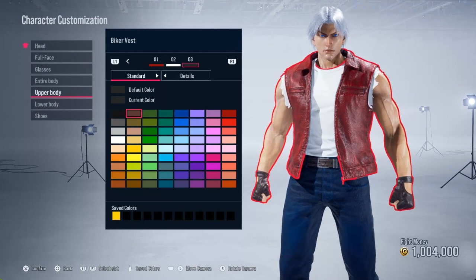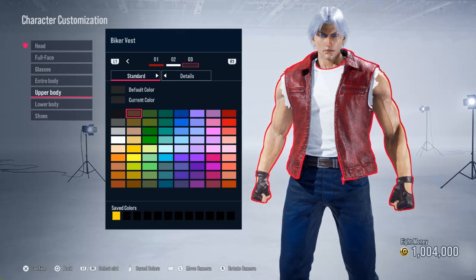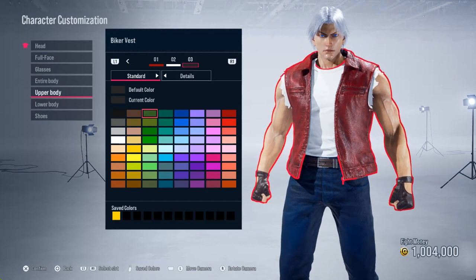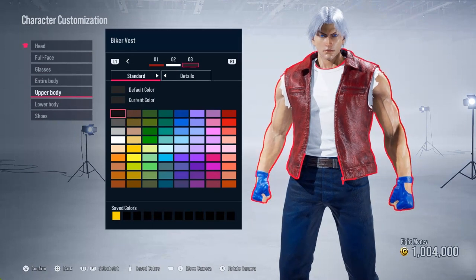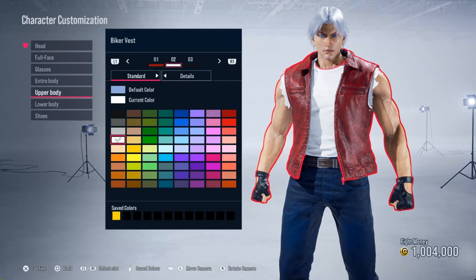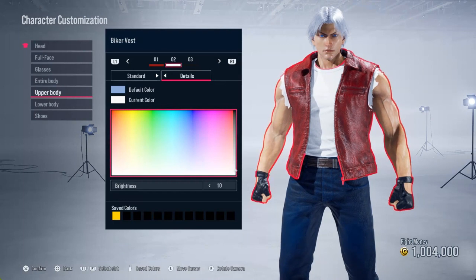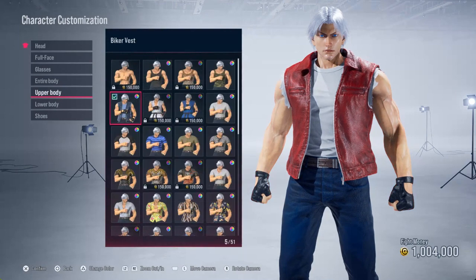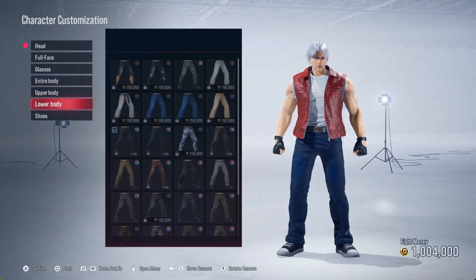In one of the King of Fighters games he had light blue gloves, so if you want to choose those you can, but I'm going with the black. As far as the white shirt, we're gonna take that and just try to darken it just a little bit right there. So the upper half is done.